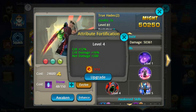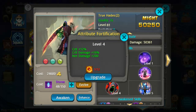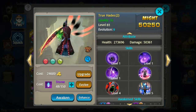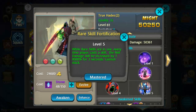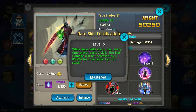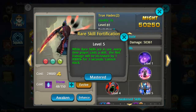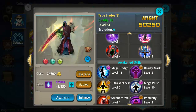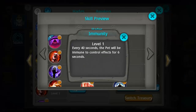Enhancement-wise, Hades gets plus 12% crit, crit damage, and net damage — all very good for dealing damage to other players. I feel like he gives you the most power out of all these pets. His rare skill enhancement means every time a player casts a skill, net damage increases by 10,000 — and that's not a literal 10,000, it's a net damage value we figured out in a previous video. That lasts for three seconds and can be leveled up.